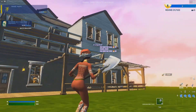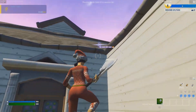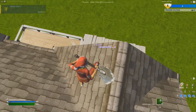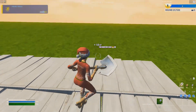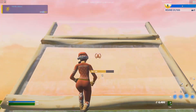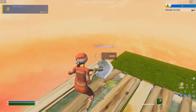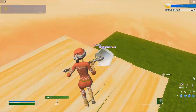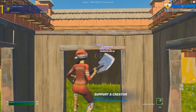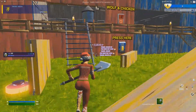Go to the right side of the house and start mantling up on top of it. Get to the very top of the roof, go to the very back, and you'll land on this little white thing right here. From here, place one-two stairs, then one-two floors — there's a secret button right here. Interact with it and let that XP add up.